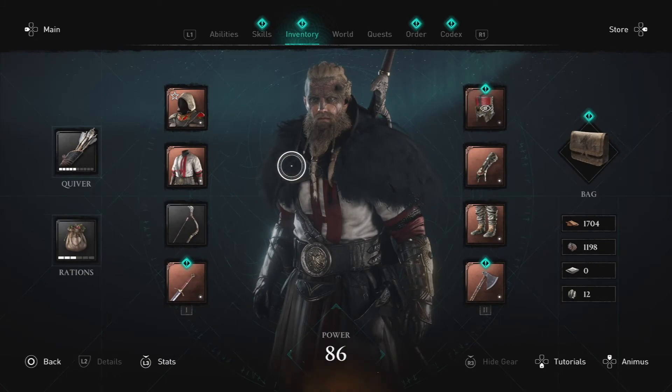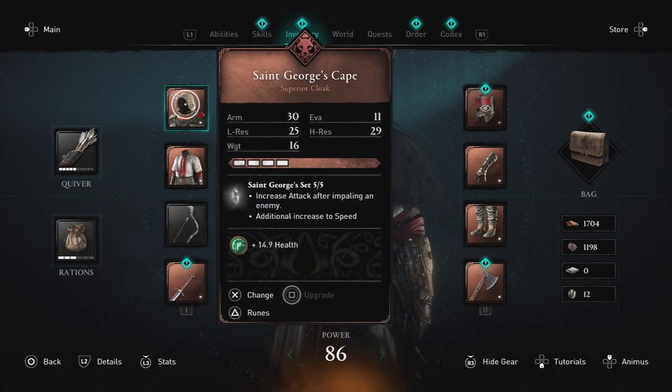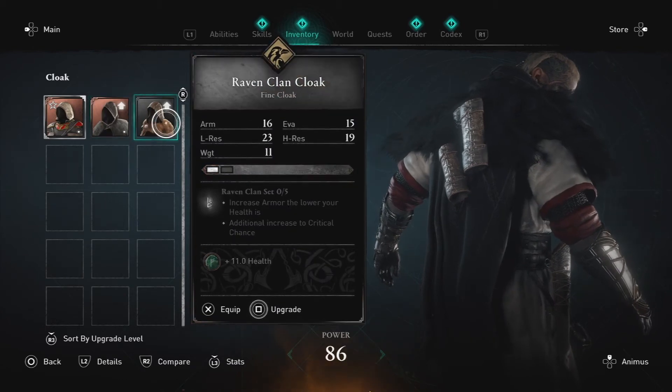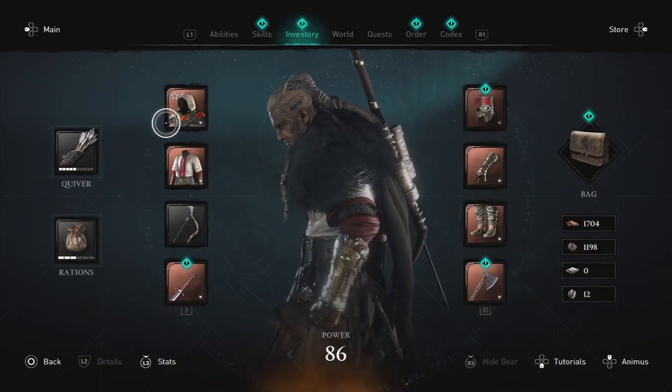That's what transmog is — it was in the old Assassin's Creed games and people have been asking for it. Head over to your inventory and you can see that star in the top left corner that I mentioned. I've got the St. George's Cape on with a different appearance, and that's basically what transmog is.